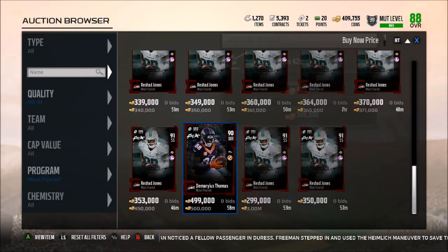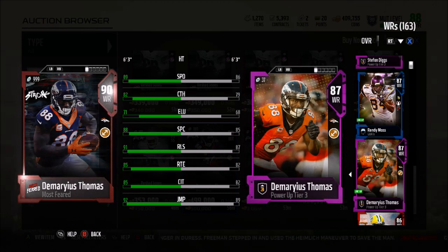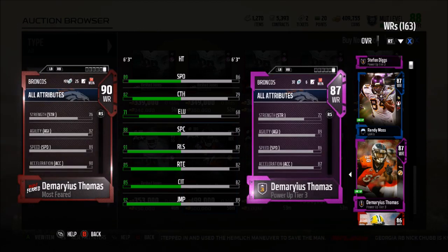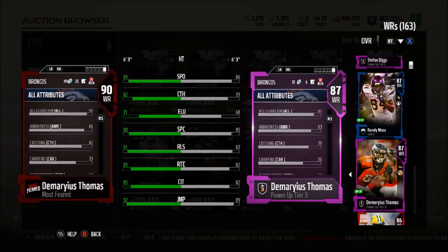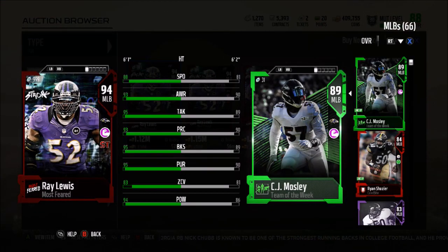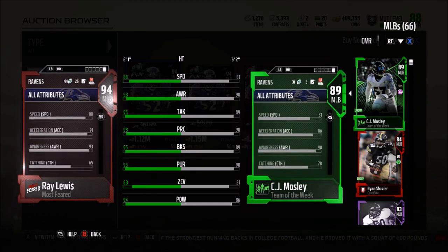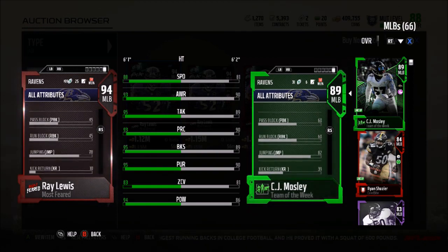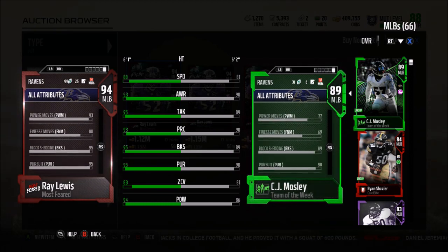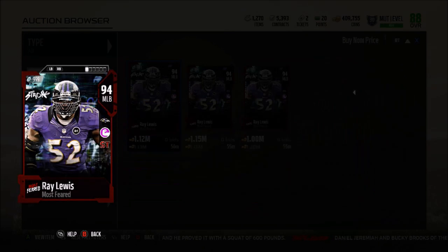Demarius Thomas is a 90 overall - we have the power up version to compare. 89 speed, still only 82 catch which is pretty bad, 88 spectacular catch, 91 release, 85 route running, 85 catch in traffic, 92 jumping, 76 strength, 73 run block. We actually have a Ray Lewis up - 88 speed, 93 awareness, 95 tackle, 93 play recognition, 95 block shed, 95 pursuit, 94 hit power, 83 zone coverage, 91 acceleration, 78 jumping - 95 block shed with 94 hit power, this card is actually insane.